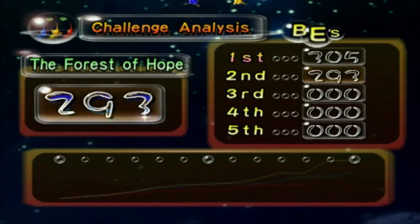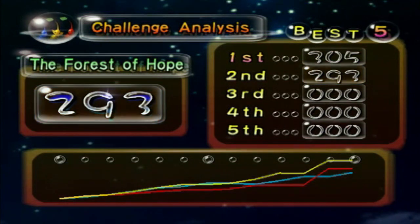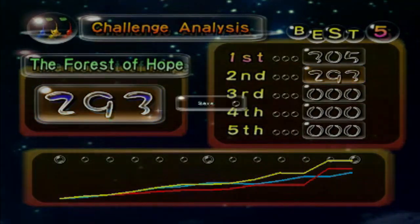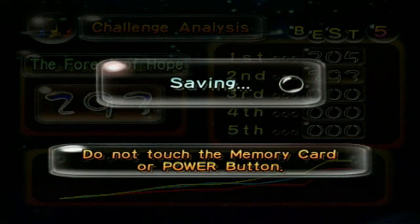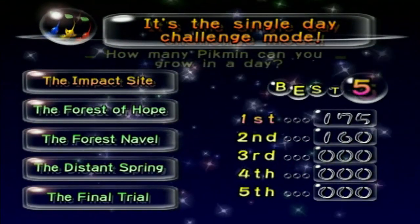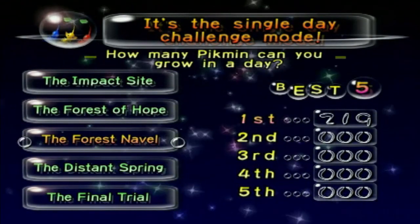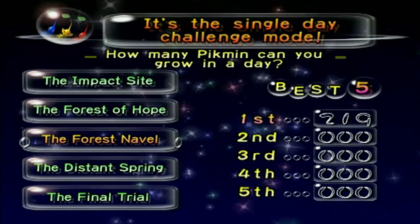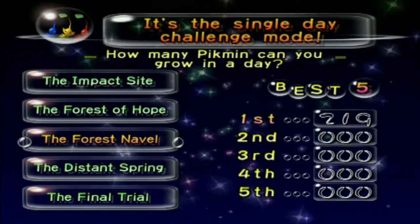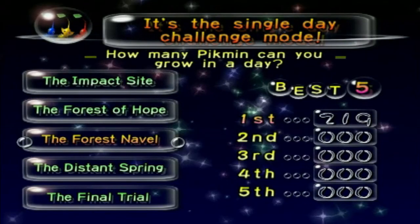Our total score for the Forest of Hope is 293 — not as good as my first attempt, but still a decent amount of Pikmin. I feel like we probably could have broken my first record had I not lost a good number of those blues to the Dwarfs. Oh well. Anyway folks, that's gonna do it for this challenge run. Next time on Pikmin we're gonna head off to the Forest Navel and see if we can beat my record of 219 Pikmin. While the Forest Navel sounds pretty intimidating as a location for a challenge run, it's actually one of the safest and easiest locations to get your Pikmin, so we'll probably be able to handle this no problem. See you guys next time!